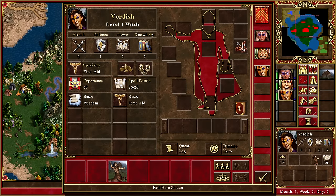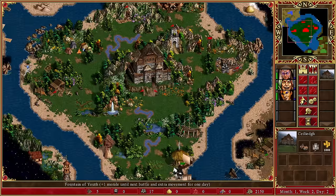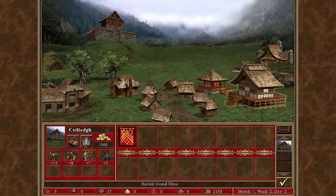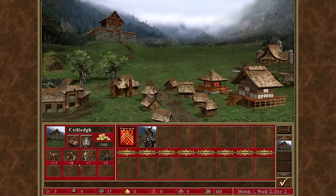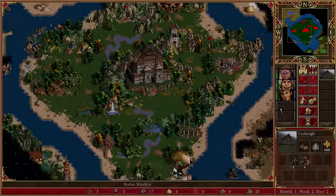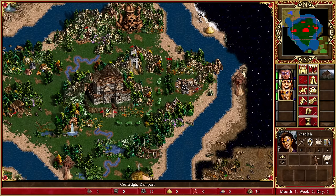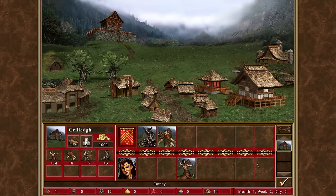Does Verdish start with a spell book? Yes, good. We could pick up some griffins. Pretty sure we'll end up spending everything on dendroids — three dendroid guards. Dwarves might be slightly more cost-efficient as defenders, so nine of those. That's all our gold gone. We might lose the town, but we'll hopefully make up for it by capturing another one.